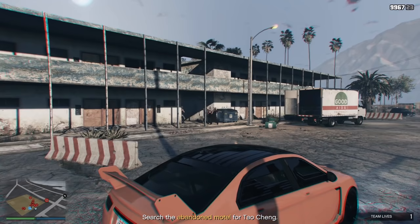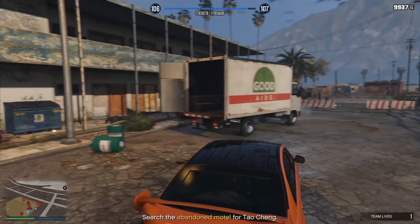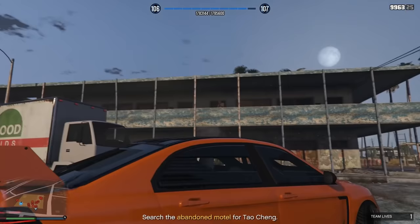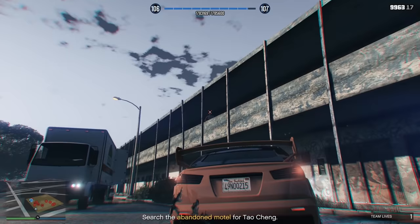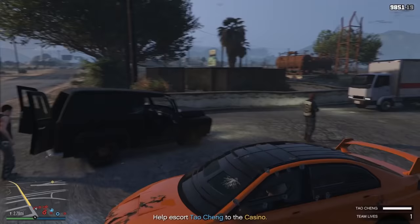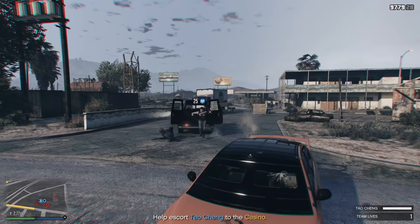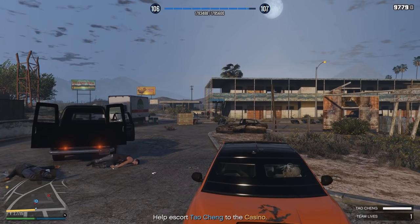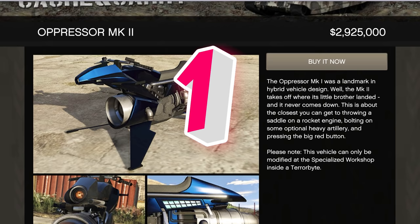In my opinion, the second best vehicle in the game is the Armored Kuruma, coming in at just over $500,000 — the cheapest vehicle on this list. The amount of money it saves you makes it worth like $5 million in my eyes. It's an armored sports car, so it can't tank rockets, but being a sports car means you can use it in missions and heists. The reason it's so high is that you're pretty much invincible to bullets — the bulletproof windows are some of the best in the game, and you can still shoot out while enemies can't shoot in. This is probably the first vehicle you should buy.